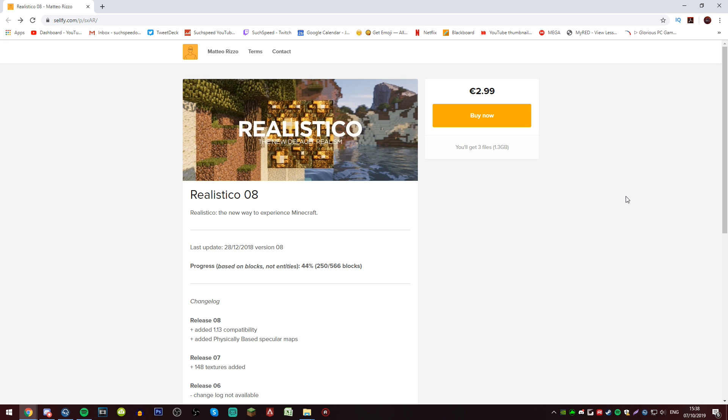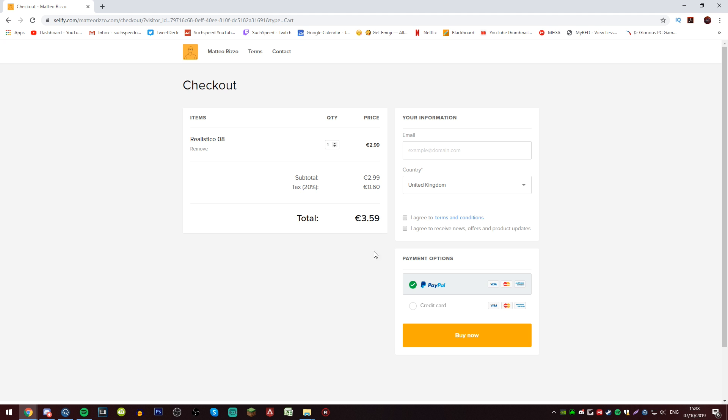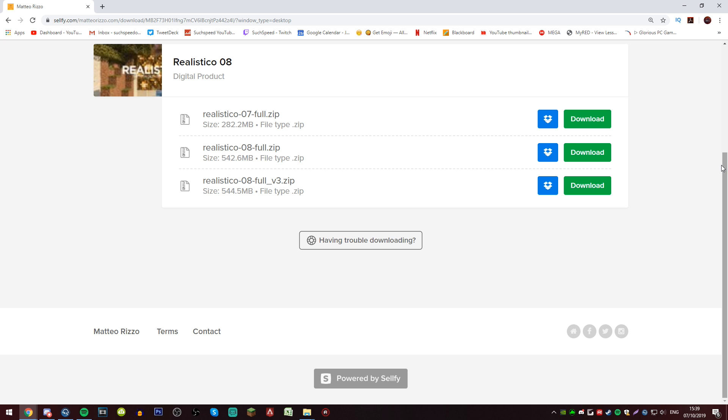We're about to buy it — it's three euros fifty, not expensive, but I want to see what it looks like. We've just gone ahead and bought the pack. I have three versions here and I'm going to try all of them individually. They're huge file sizes for texture packs — literally half a gig. We're going to load up Minecraft now and see what it looks like.